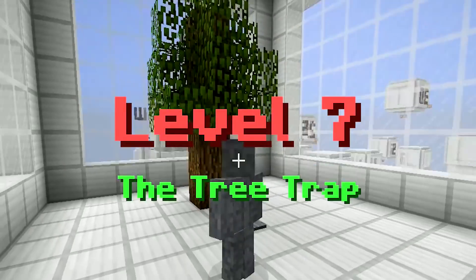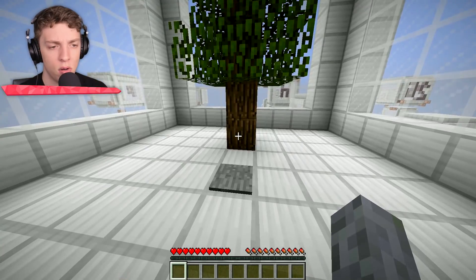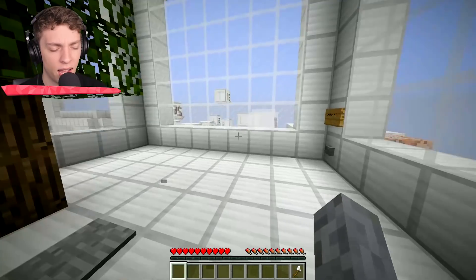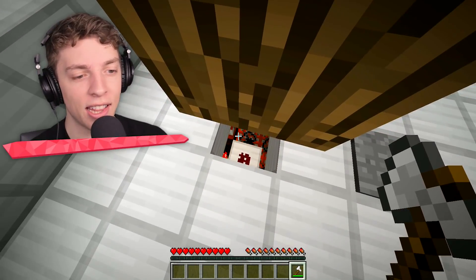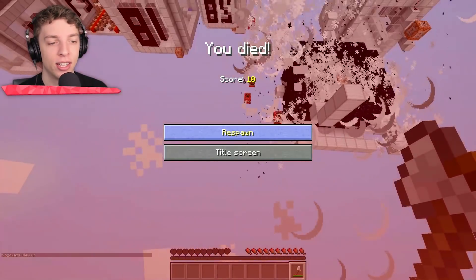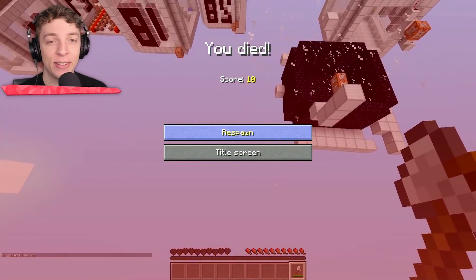Level seven: the tree trap. It's probably an iron axe. Oh! TNT was under the tree! It was a tree trap — I get it now! That makes so much more sense. We should build one of those in our world with Jelly.